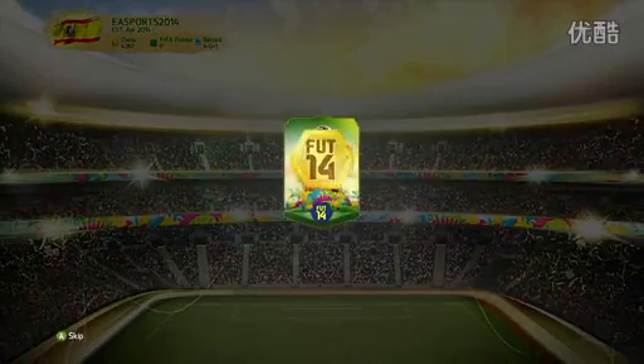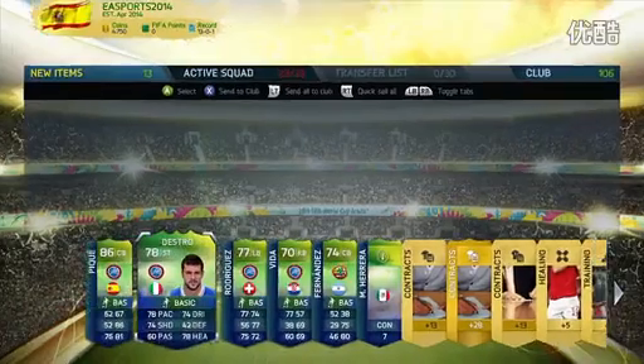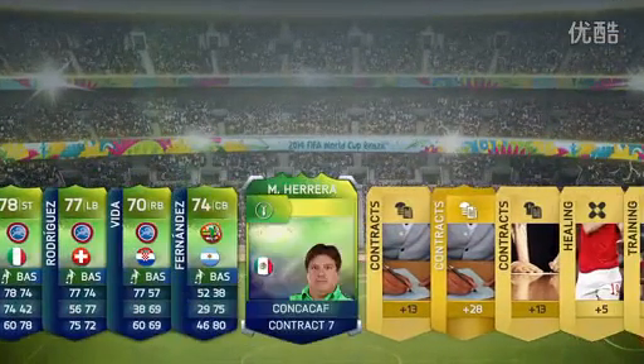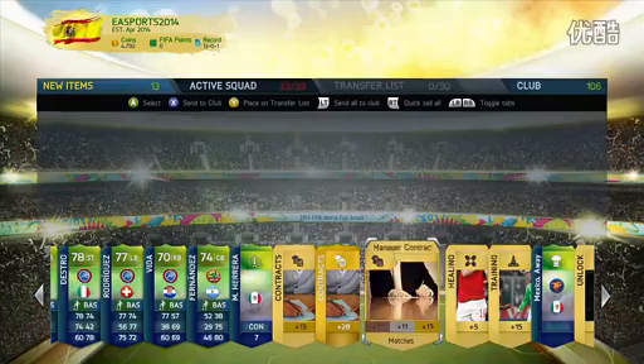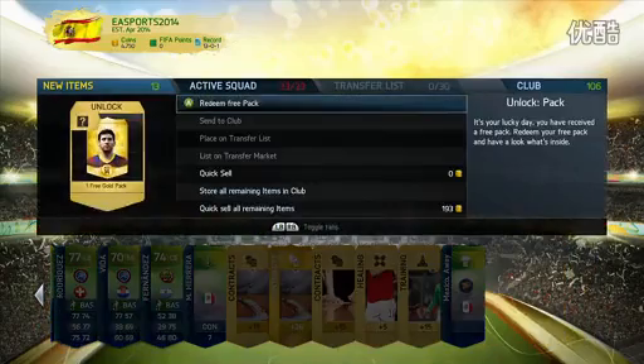The items are unique, untradeable, and can only be found in World Cup packs. To keep the tournament as authentic as possible, you won't be able to bring your current squads to the FUT World Cup experience. But there's no need to worry about your existing FUT squad — every World Cup pack will also contain a free gold pack to be used outside of the World Cup experience.